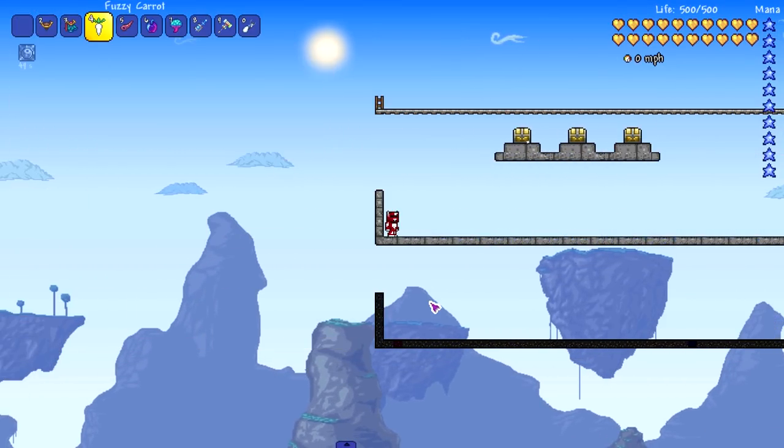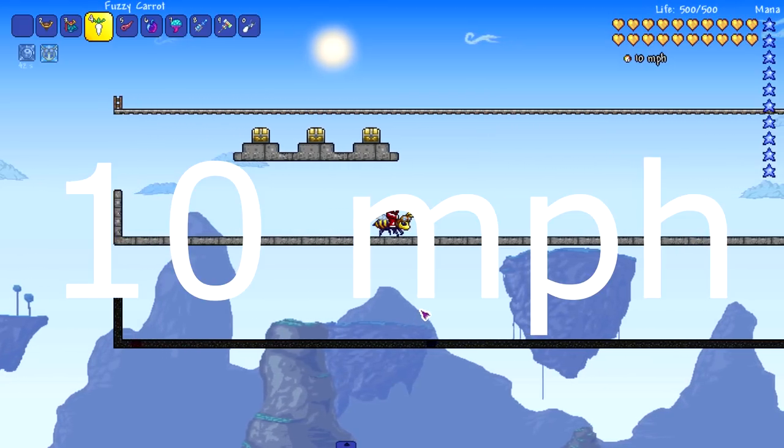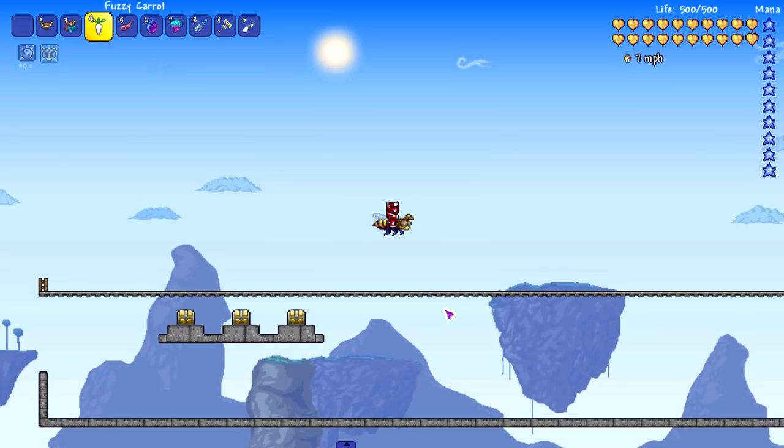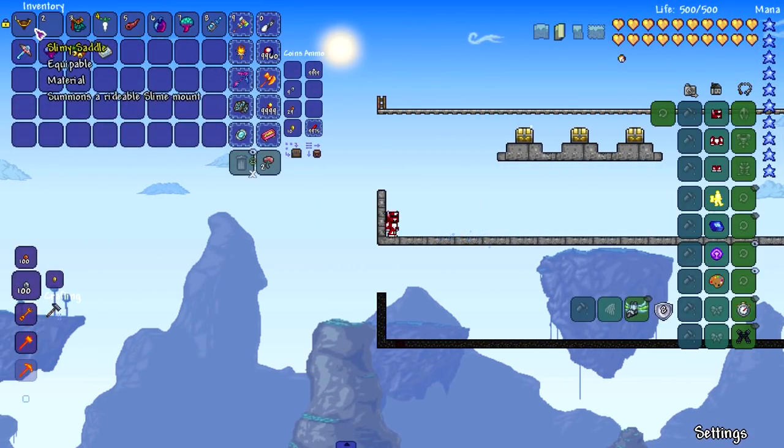Moving on to the Honey-eyed Goggles mount. I expected this to be very slow horizontally — yep, 10 miles per hour. Obviously it's really fast vertically, but we're not measuring that today.